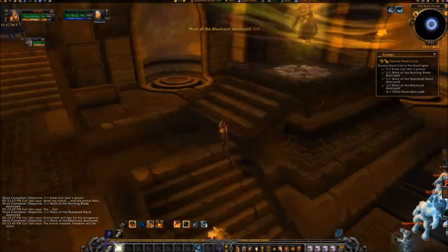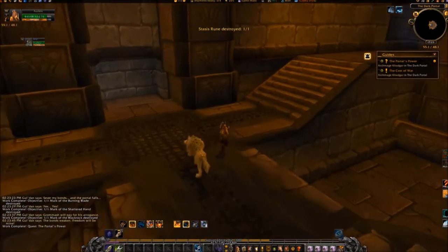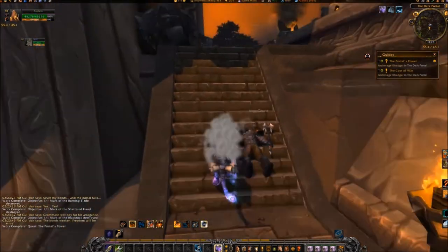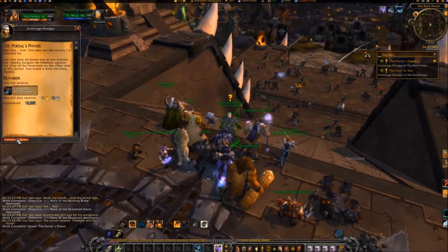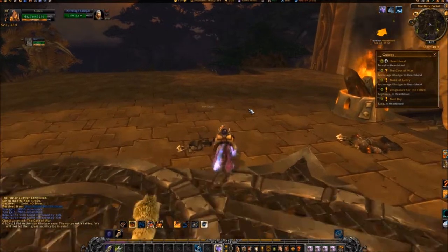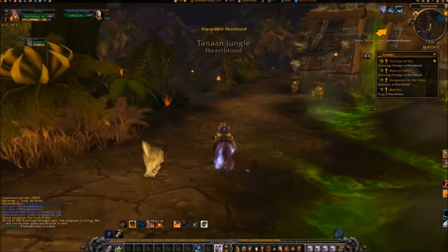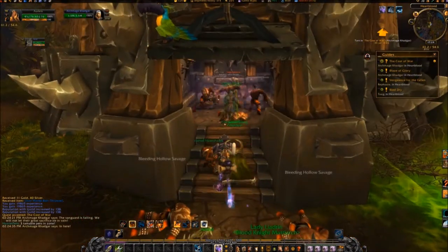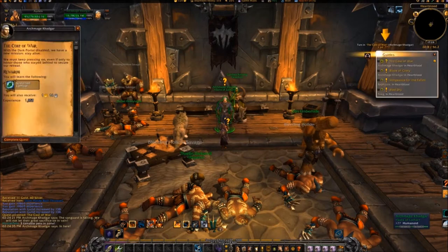Go up the stairs in front of Gul'Dan and click on the Stasis Rune located on the ground in front of him. Exit the chamber and go back to Khadgar, turning in the quest and accepting 'The Cost of War.' Travel east and go down the stairs at coordinates 58, 49. Turn right and go inside the building at coordinates 61, 54. Turn in the quest and pick up the next one, Blaze of Glory.